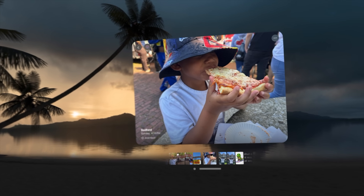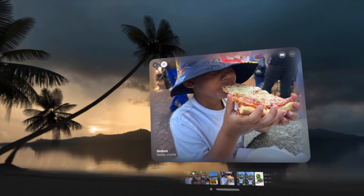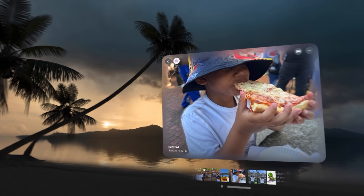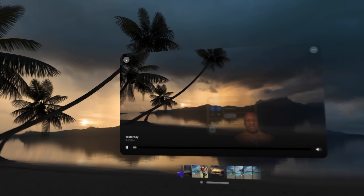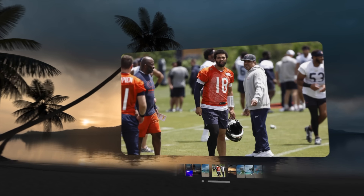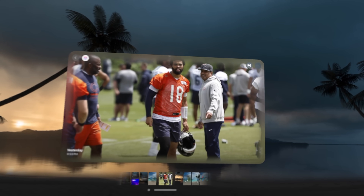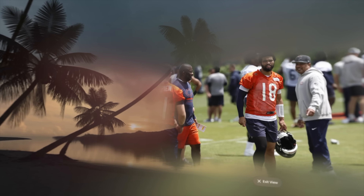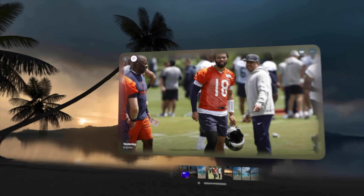On the Vision Pro, you can now turn older photos into spatial photos. The machine learning system uses a view from your left and right eye to generate a 3D image from a previous 2D image, creating what they call natural depth. I tested this on pictures of my kid from over the weekend — this is dope. You'd have to have the Vision Pro to really enjoy the depth. You get multiple layers: if you have multiple people at different distances, you can see the person in front, to the side, behind them, and the background separately. It's really awesome.